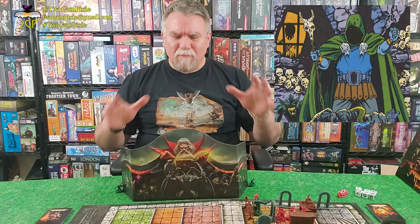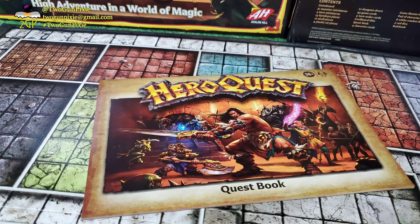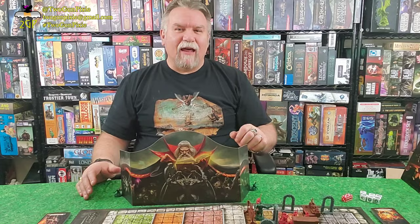Zargon is the narrator of the game — a different role than just playing the heroes. Zargon is in charge of setting up the table, setting up the quest, and getting everything ready to go. The players that aren't running Zargon are going to choose one of the available heroes. Four of them come with the core game.